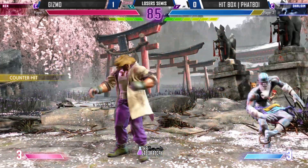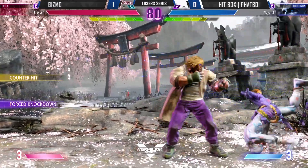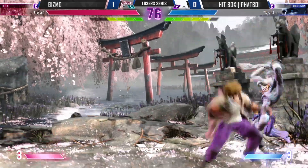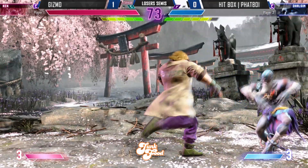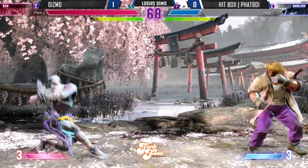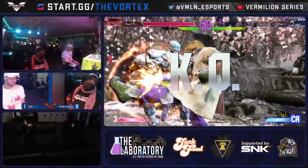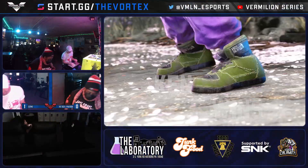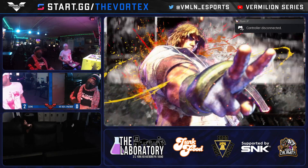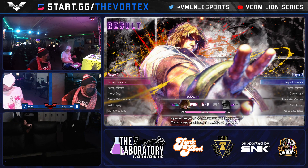Catching medium. He had the air juggle there. Just go for the safe jump. Walk back. The multiple hits — that's gonna be it. Gizmo taking it 2-0 over Fatboy, eliminating Fatboy from the tournament and moving himself to losers finals versus Ion Assassin.